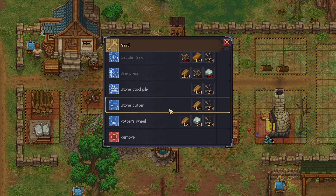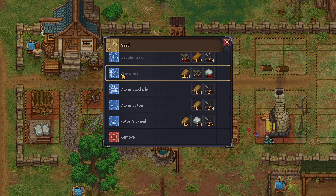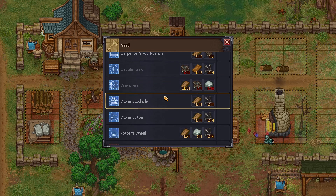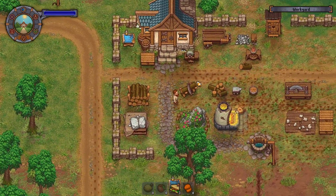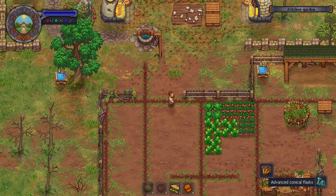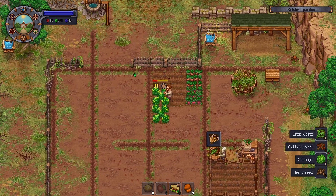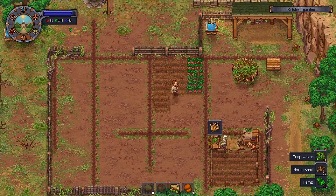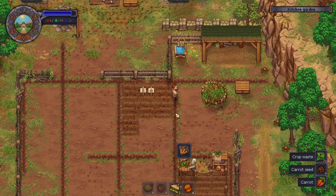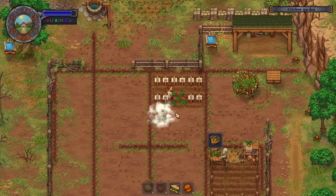One thing I wanted to look at was the vine press. The vine press is what makes oil. Just to double check — we need stone, which I think we have enough of, and the complex iron parts, which again requires iron ore. So we are going to quickly farm all this.